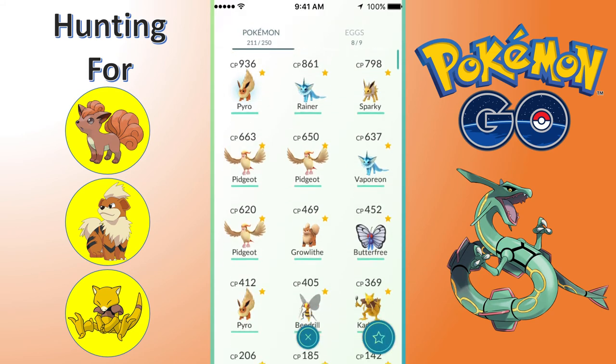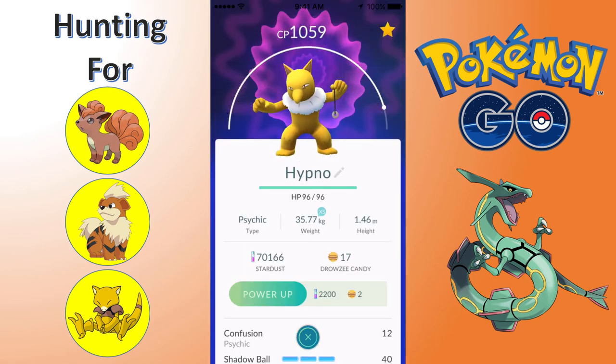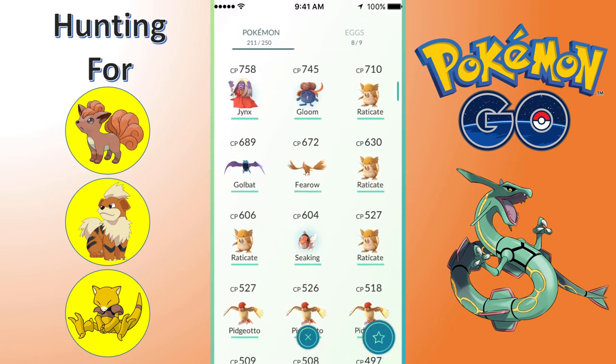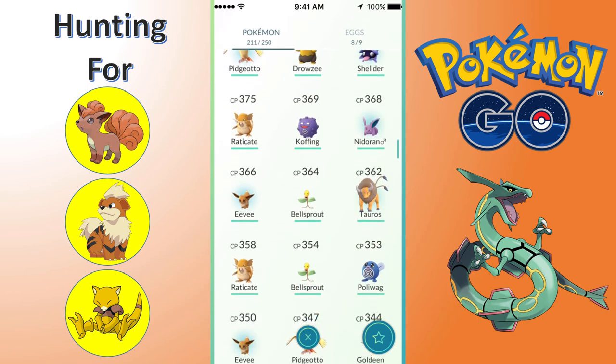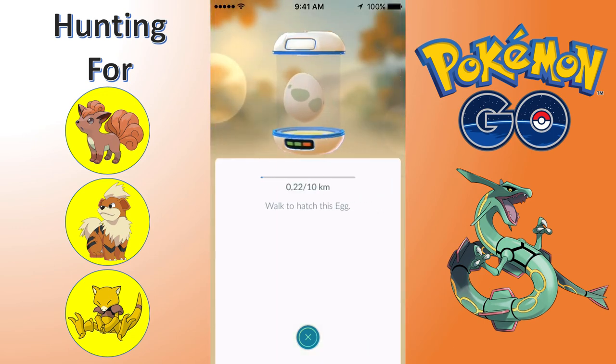Let's take a look at the eggs. I've got two 10km eggs - my first two - that I found today. I think I found like 30 or 40 eggs and 90% of them have been 5k, which I'm happy about. I'm not using these limited-use incubators on 2km eggs. If I'm going to sit at that coffee shop with all those Pokestops I could clear them out, but it feels like such a waste on limited-use incubators since they break really quickly. I'm getting close to hatching those 5ks.